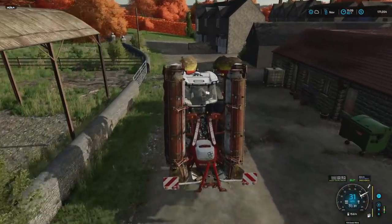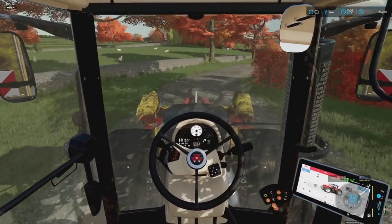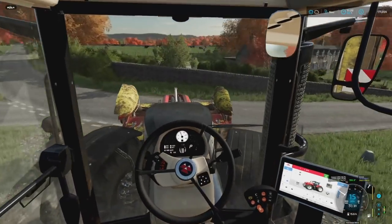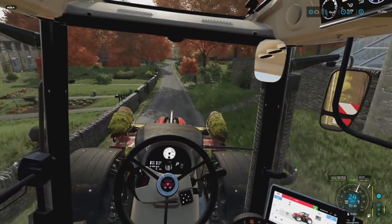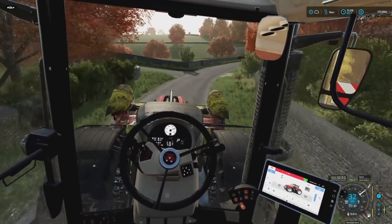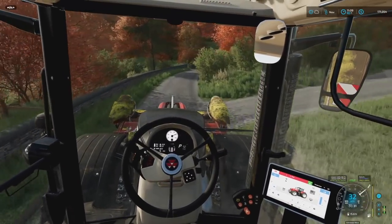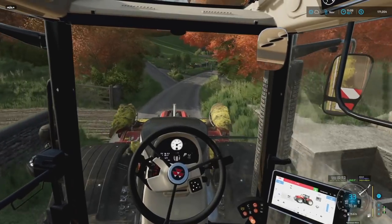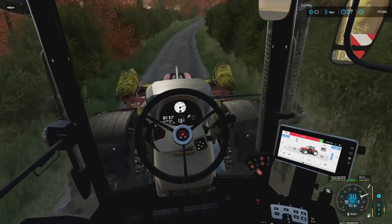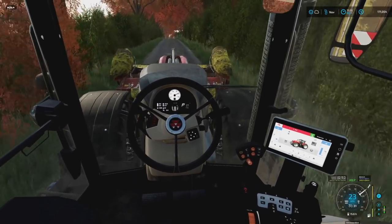I did mention in a previous episode — some of you will notice — I did not mow the sheep field or the cow field, even though those technically have field numbers. Because we've got animals in those, I'm not going to mow them. I did the same thing in Farming Simulator 19 and 17: once animals were in a pen I didn't mow that area anymore. Good to go there. Now we've got to head over to the largest field — field 25.